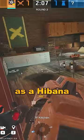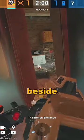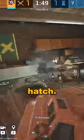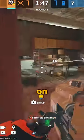Did you know as Hibana, if the hatch is cated and there's a soft floor beside it, you can Hibana the side of it and destroy the electric claw that's on the hatch? For example, a good site for this is Moto on Clubhouse.